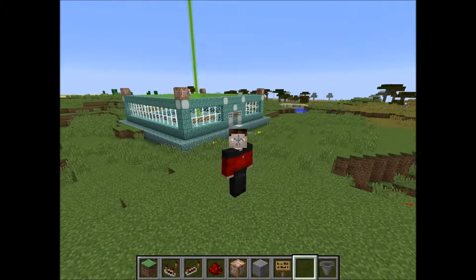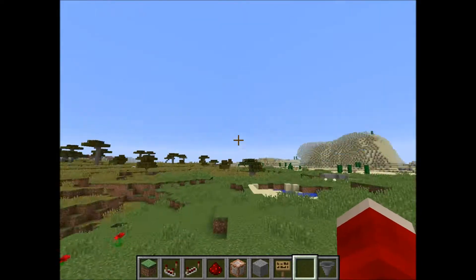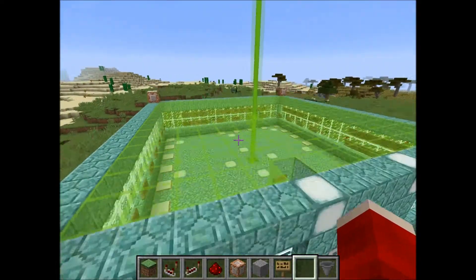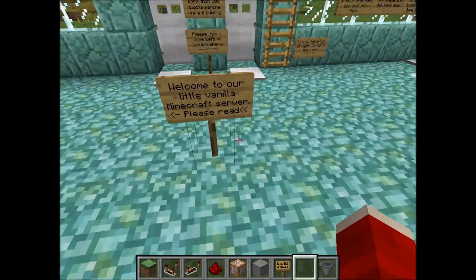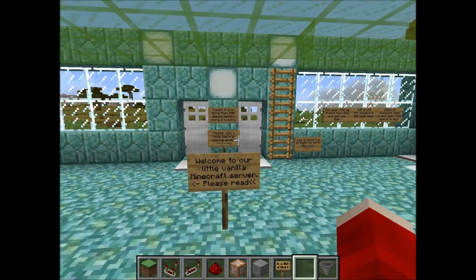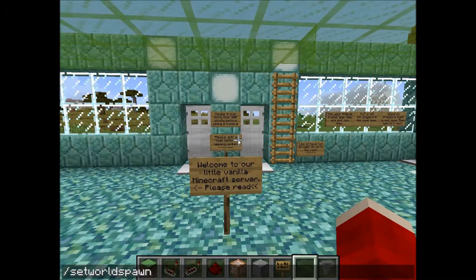Right at the start, before or after you build your spawn building, you will set your world spawn point. To set your world spawn point, go to a good spot in the middle of the building and type in the command 'setworldspawn'. If you execute this command, the spot where you're standing will become the world spawn point.